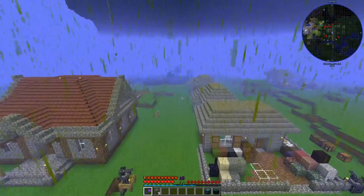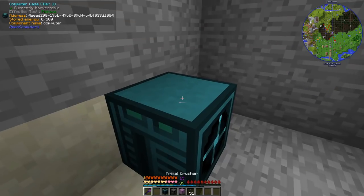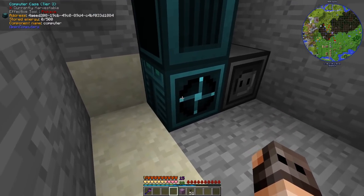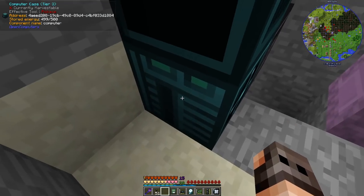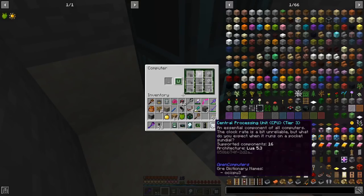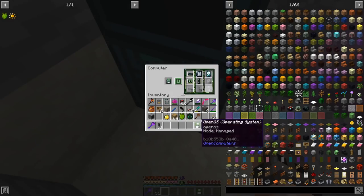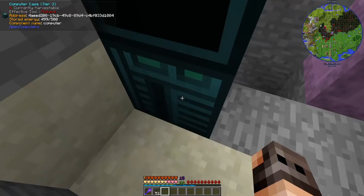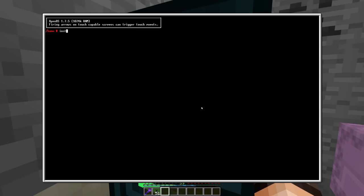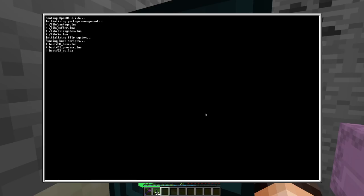For the hologram map we need to set up a computer from OpenComputers — a case, a monitor, a power converter for power, a keyboard, and then fill the case with a CPU, RAM, internet card, hard drive, graphics card, and BIOS. Then we need the OS for OpenComputers — you make a floppy disk, put the OpenComputers manual in it, turn it on, and type 'install'. It makes funny noises. After restarting, we have an operating system.